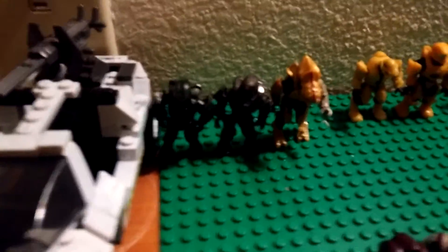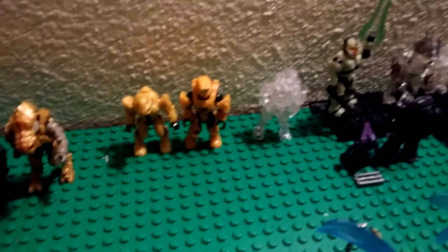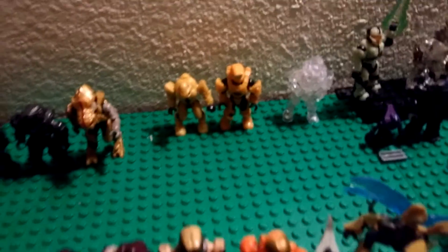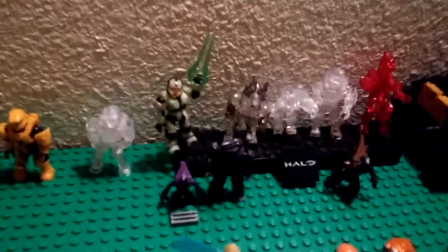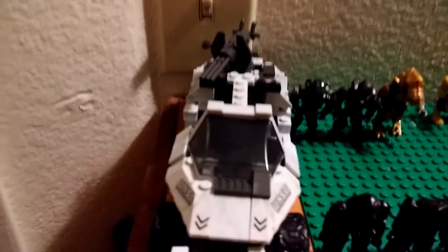We have our three main characters: Master Chief, Noble Six, and Arbiter. A yellow commando, orbital commando, Mark Four Spartan, Carter, a CQB, the original Halo Wars grunt, a Brute stalker, a Skirmisher, a jackal, another Carter. And the holy grail of my collection — the Ranger — and the brown grunt.